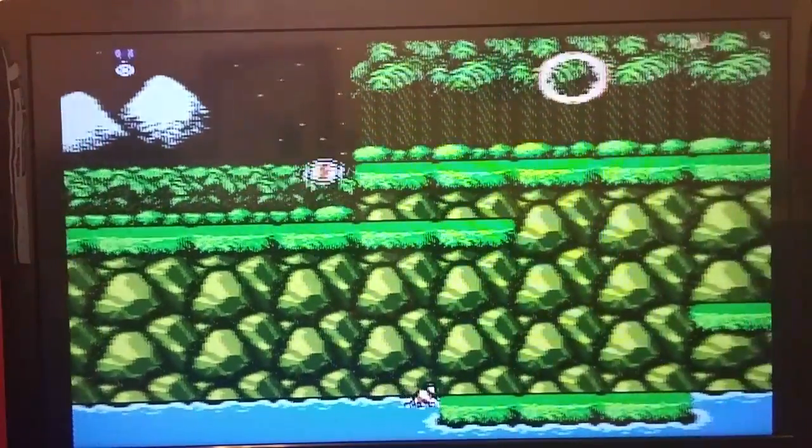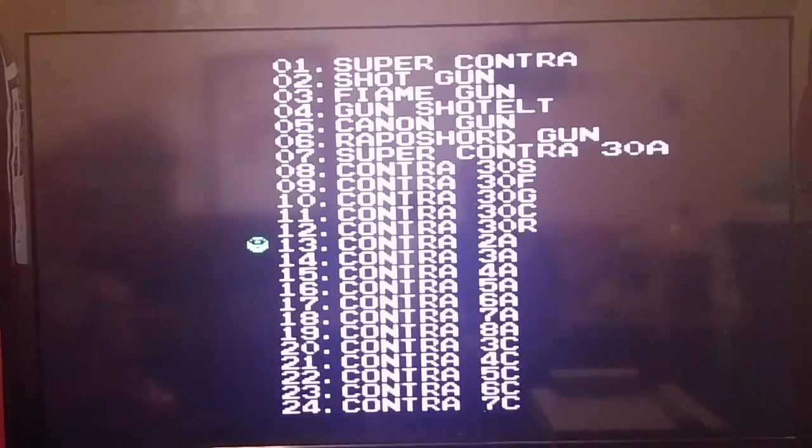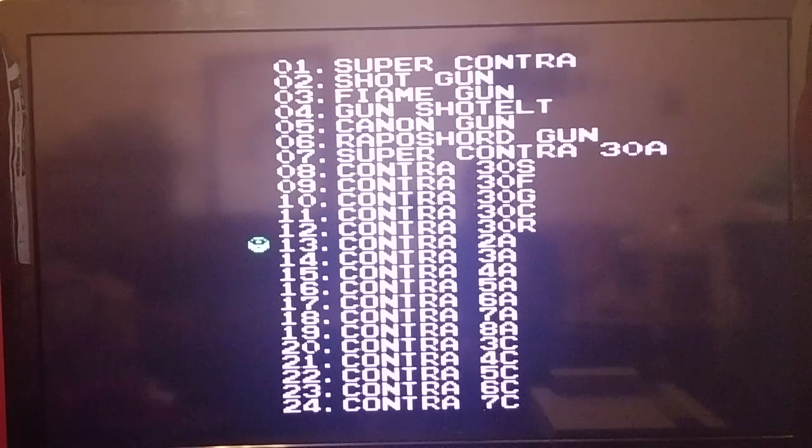Number two on the list may not surprise you — it's Contra 2, which ups the ante even more. You can do the 30 lives code as well as start with specific weapons. Fantastic. Plus you get more options, and you can even do that in conjunction with level skips, whereas with the original Contra you're only able to do level skips but still have the default gun.